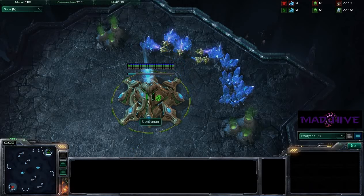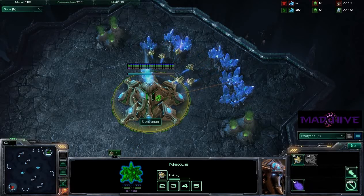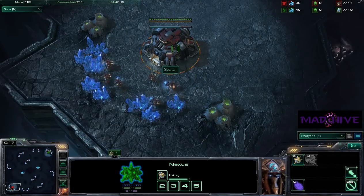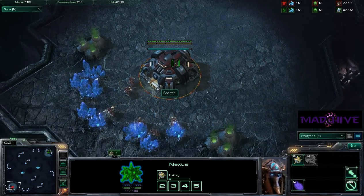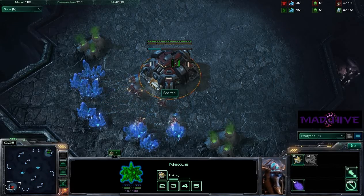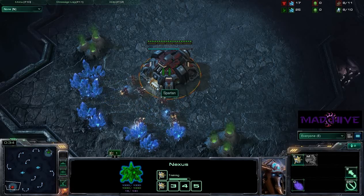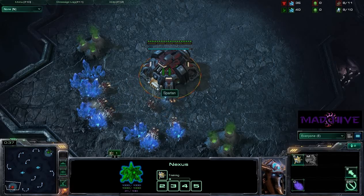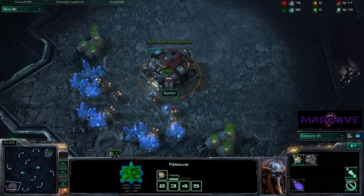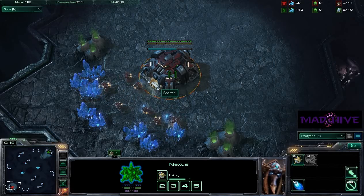So this is game one, Zelnaga Caverns. We have the green Protoss Contrarian spawning up here in the northeast corner, and his opponent is Spartan, the Red Terran. These will be their races for the entire tournament — they were selected ahead of time. All game ones will be played on Zelnaga Caverns for each of the round robin series, and the loser of this game will get to pick the map for the next game out of a specific map pool.